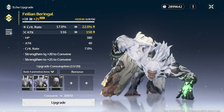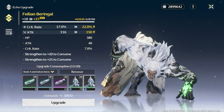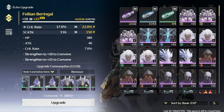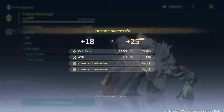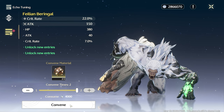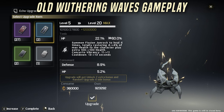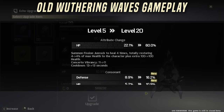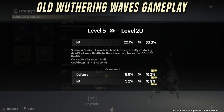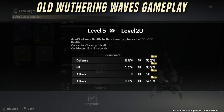Each echo has an equip cost, and to benefit from all their bonuses you'll need to stay within the cost limit displayed at the top of the equip bar. This cost can be increased as you absorb more echoes and level up your echo terminal. Echoes can be enhanced by consuming specific items or sacrificing previously enhanced echoes. After reaching specific enhancement levels, sub-attribute slots are unlocked and their attributes are revealed by consuming echo tuners.